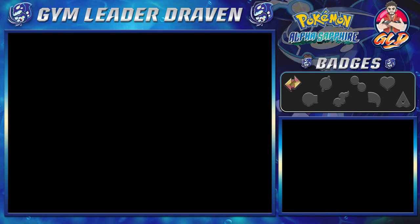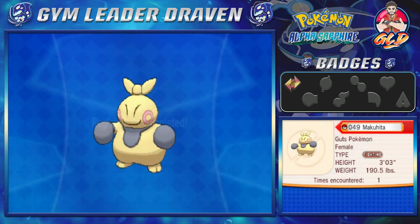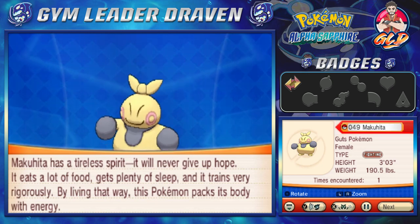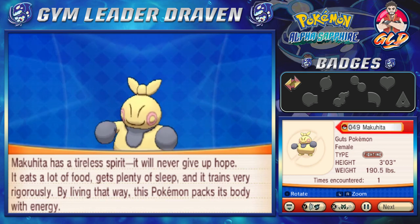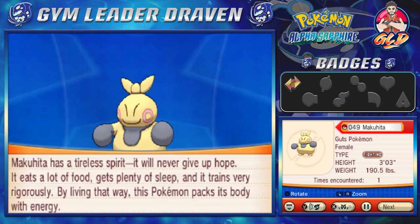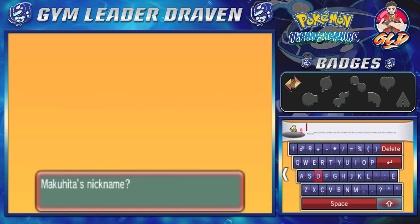We check Makuhita's Pokedex entry: it's a Fighting-type female. Makuhita has a tireless spirit and will never give up hope. It eats a lot, gets plenty of sleep, and trains rigorously — packing its body with energy. We give it the nickname Yokozuna so we can slot it onto our team.